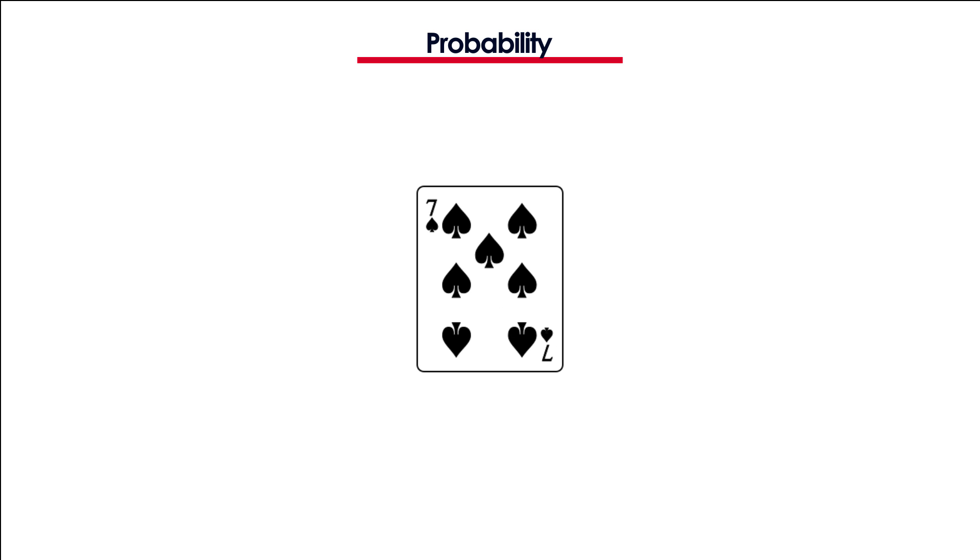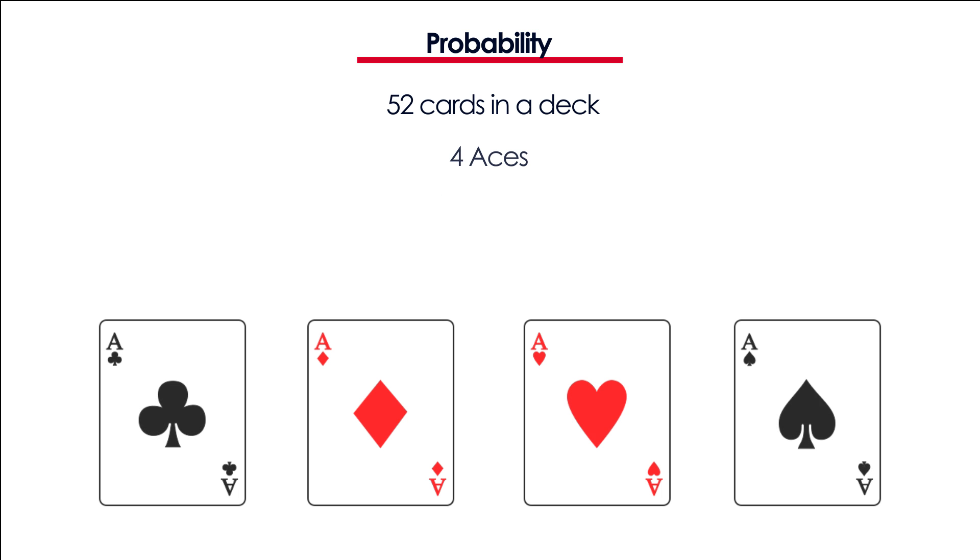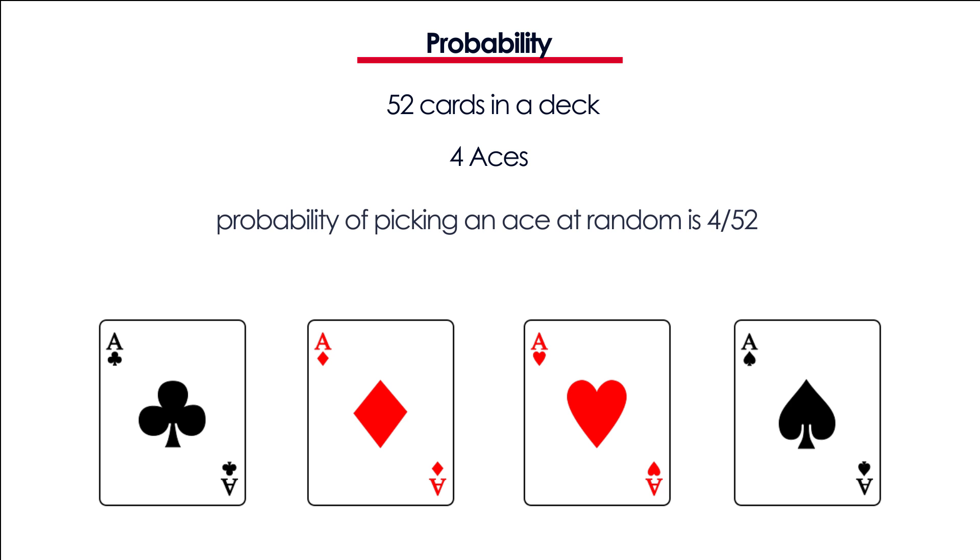Before we dig into calculating odds, let's start with a little introduction to probability. Imagine you have a deck of cards, you shuffle them and you pick one card at random. What is the probability of it being an ace? There are 52 cards in a deck and 4 of these are aces, so the probability of picking an ace is 4 over 52, or roughly 7.69%.